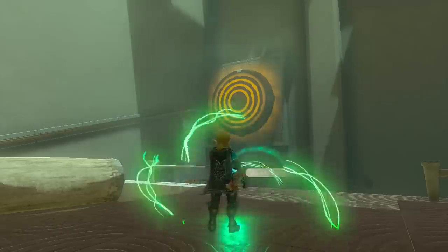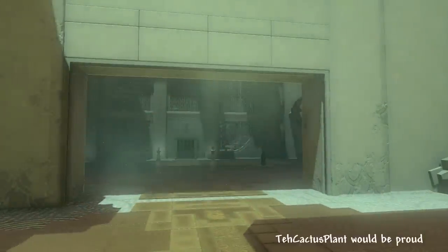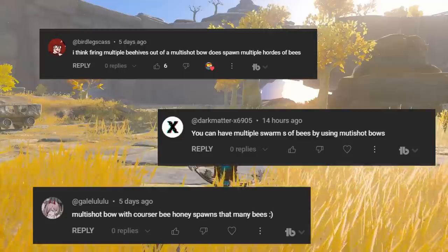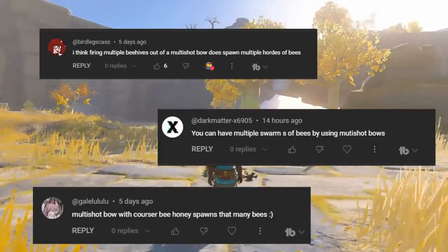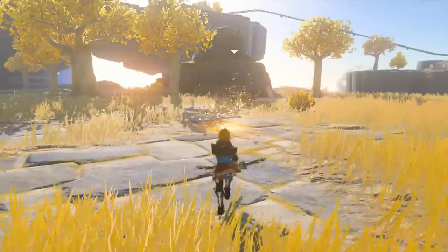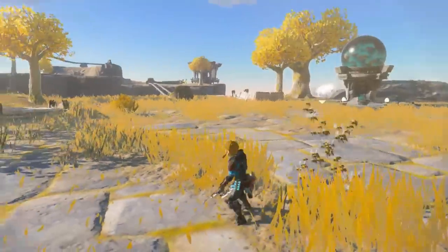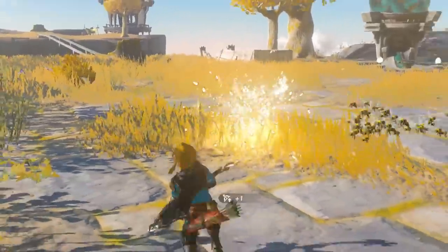Lixi Joy pointed out how you can use bomb arrows for most of the shrine puzzles with larger buttons. I'm not sure how I overlooked this in the last video because I did it in my first playthrough, but it's a pretty easy way to bypass a lot of intended shrine solutions. Birdlegs Cass, Dark Matter, and Galilulu pointed out how I never mentioned multi-shot bows, which I never tested for beehives. They do in fact shoot multiple bees. I'm not sure what the limit on bees is, but they do start despawning after a few seconds.